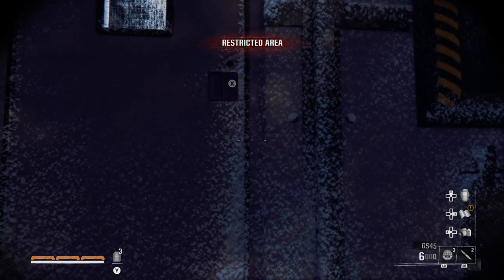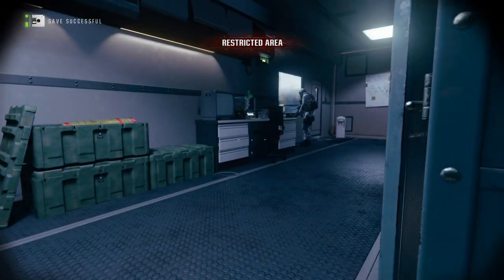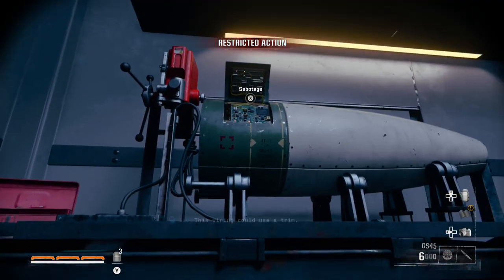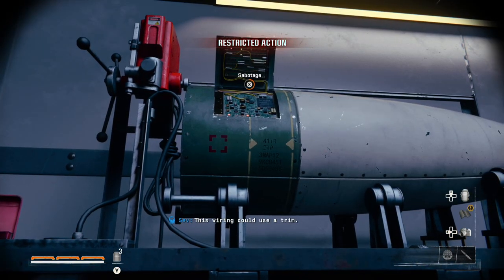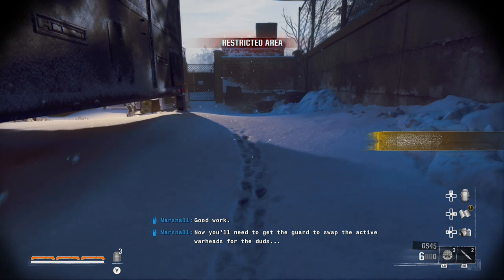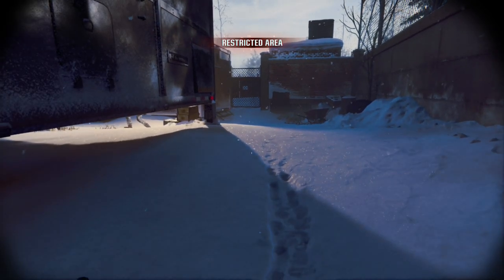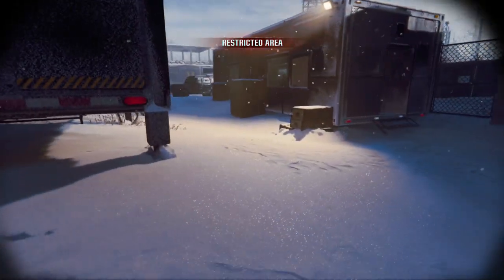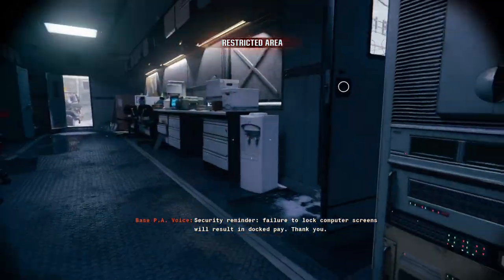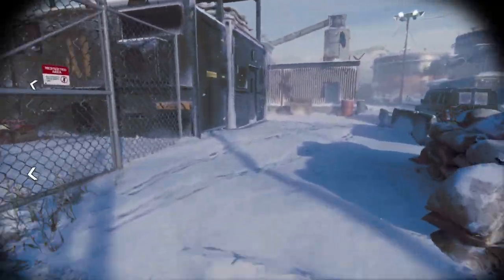Let's go. It's Alcombe, hear me now? I'm here. Status update — nothing happened. Heard. This wiring could use a trim. Their missiles are compromised. Good work. Now you need to get the guard to swap the active warheads for the duds. I already did that. So I think I need to go talk to the guard around here again.